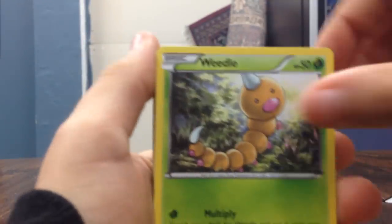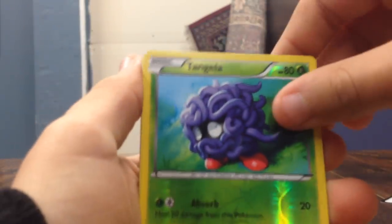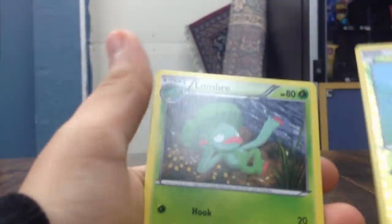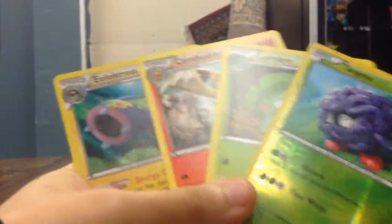I guess we got one, two, three. So we got Teammates, Weedle, Barboach, Sphiel, Bidoof, Chinchou, Chinchou, Reverse, Tangela. Whoa! That's right, I must say. The Reverse was in the wrong spot. Whoa. Can't turn that back on. And that's it.